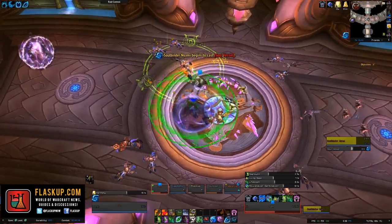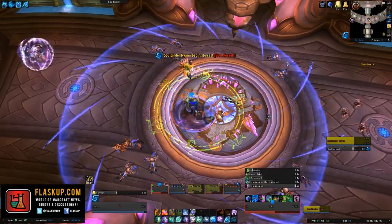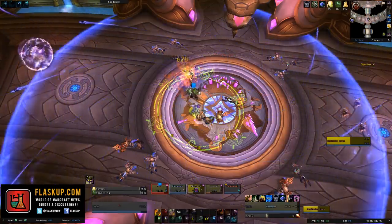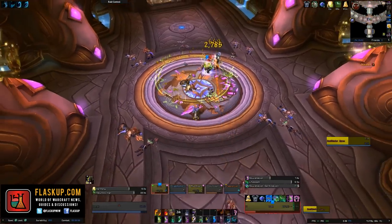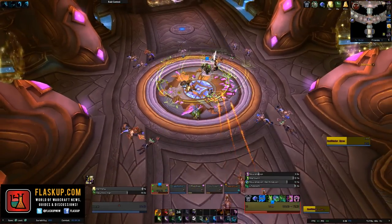The Twisted Magus add can cast an ability called Arcane Bolt, which you should interrupt as much as possible in order to reduce the overall party damage, and you should also move away from his Arcane Bomb ability when it does spawn. It's fairly obvious where it does spawn, as there is a massive animation on the ground.